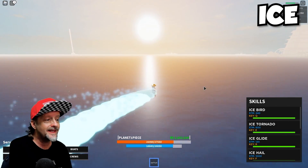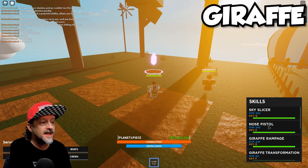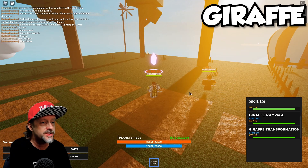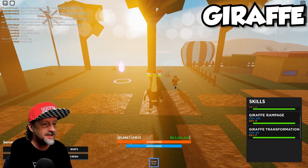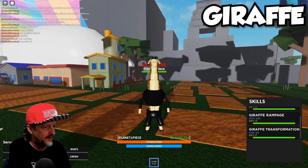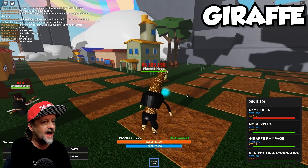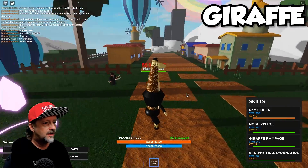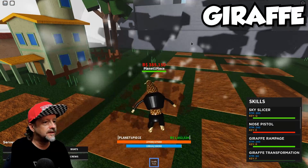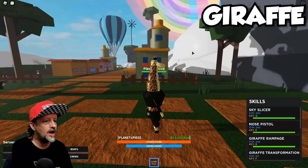All right, this is Giraffe fruit. Here are the skills: Sky Slicer, Nose Pistol, Giraffe Rampage, and Giraffe Transformation. First you've got to transform into the giraffe — okay, that's just weird. All right, now that I'm transformed into a giraffe, I can do Sky Slicer — okay! How about Nose Pistol? Oh, that's gotta hurt!